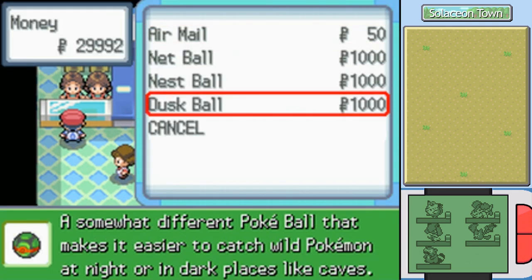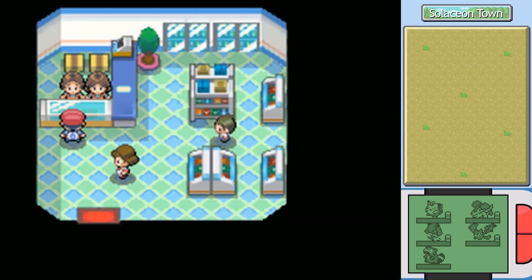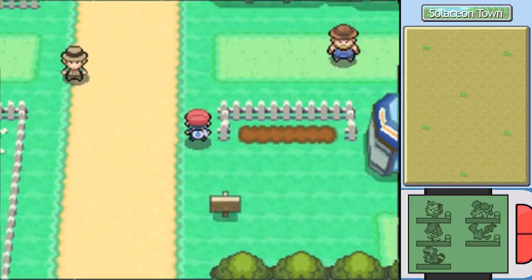Net Ball, Nest Ball — whoa! Okay, we can buy Dusk Balls now! That is very worth our time to do so! Like I said back in Oreberg, these are stronger than anything we have seen up to this point if used at nighttime or in a cave, whereas they are just a normal Poké Ball during daylight. We definitely want that — it is really, really good! I love Dusk Balls so much; they're so good for filling in your Pokédex.